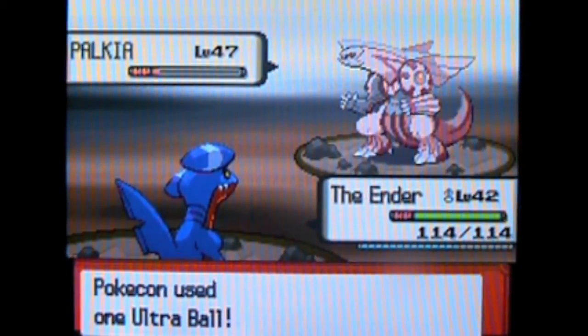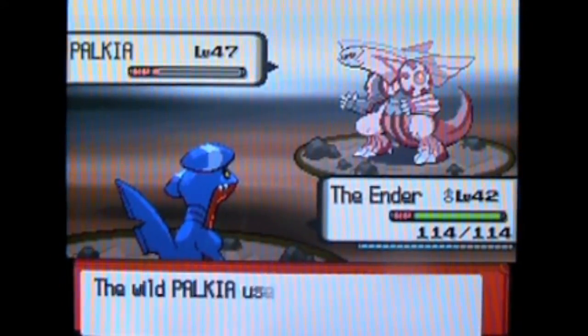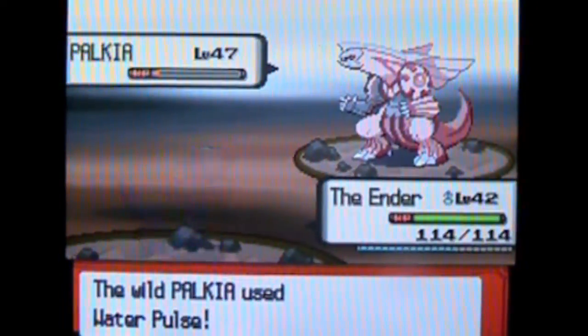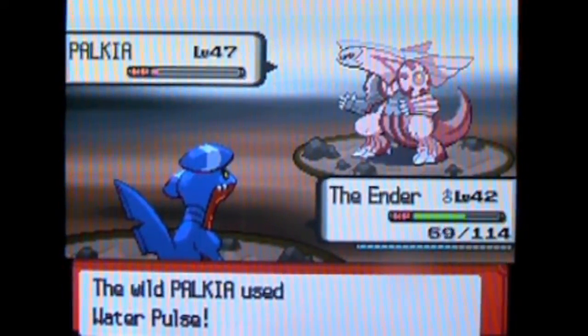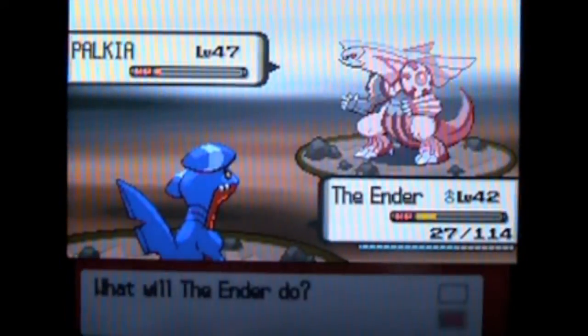And Ultra Ball does nothing. And if I get anything saying, like, 'just hold down B' or 'just scroll up and write with a Poke Ball,' it doesn't help anything. That's just some myth that people have, and they probably have good luck when using it, but I don't have good luck when using anything.